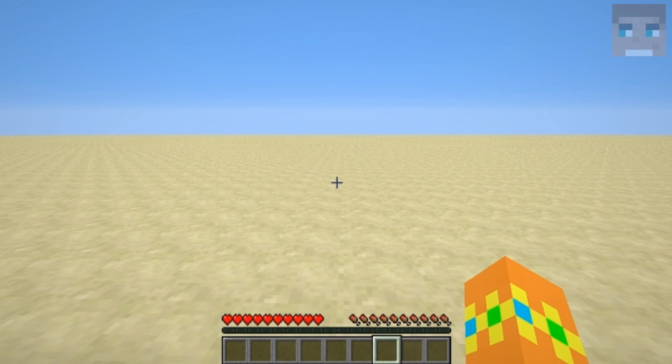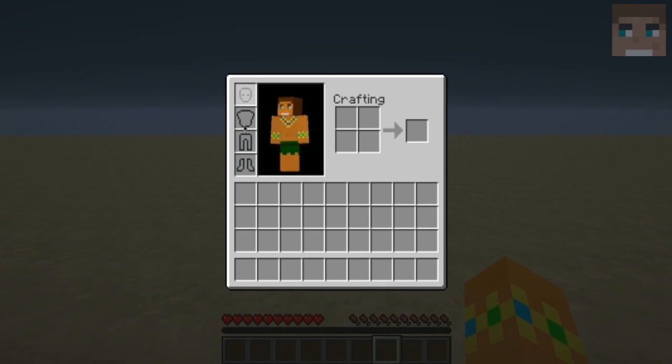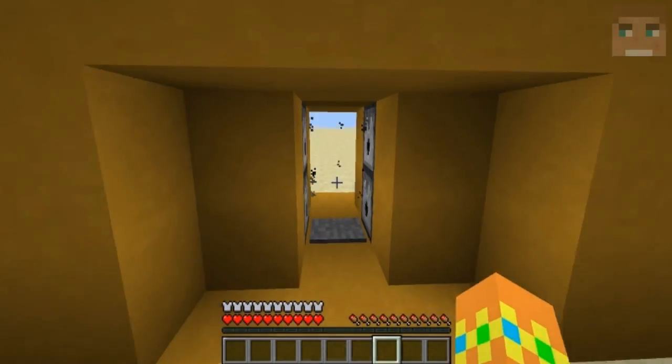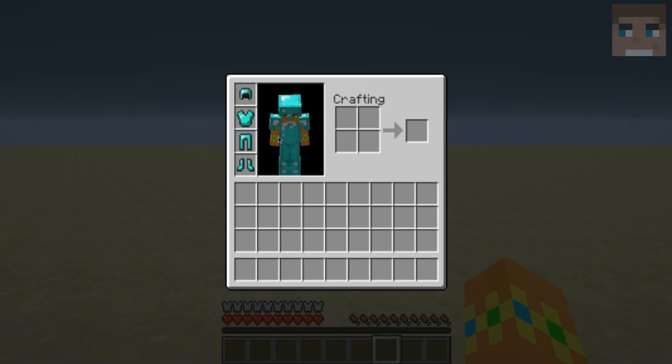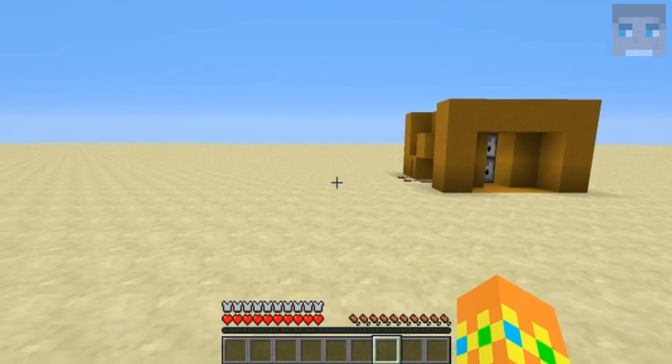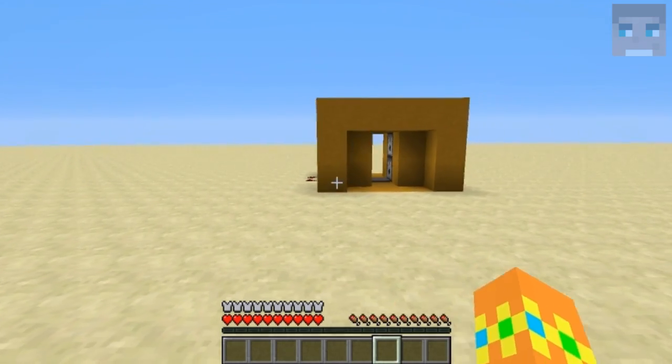Hello everyone, this is Nicholas Blacko, welcome back to another Minecraft video. Do you know those days when you don't have any armor? Well, you can change that by just walking backwards and you are fully equipped with armor. How that works, I will show you after the intro.